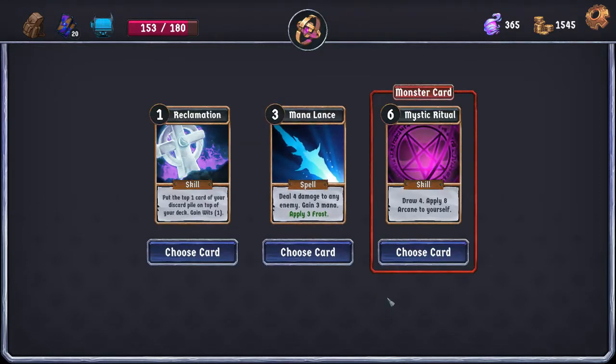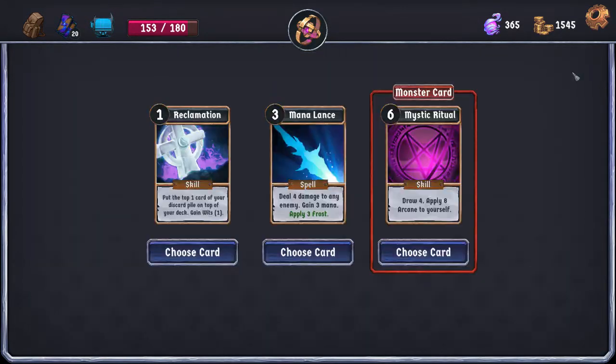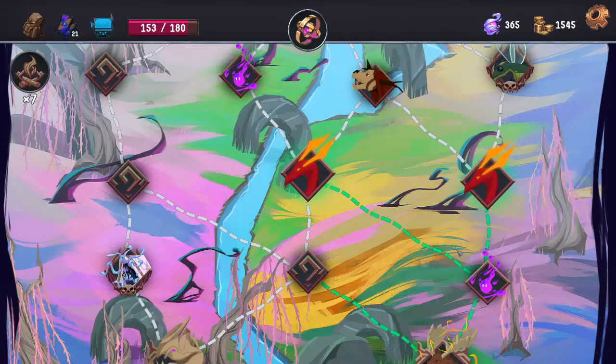We really need at least one more heal card. Can we afford Mystic Ritual? I still just am not convinced we can. Mandelands seems good though. We're absolutely not sobbing out the Frost Grimoire — it's great. Poison Bile — we are poisoning things a little bit, not a ton. We have to get five hits with Blood Charm for it to beat Poison Bile — I think it's still better.